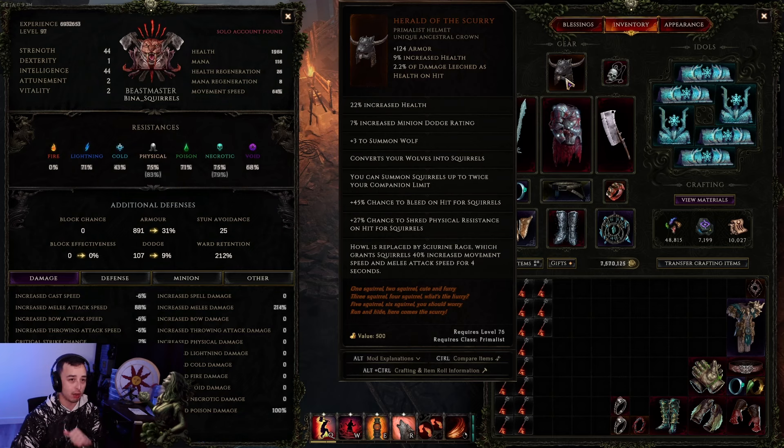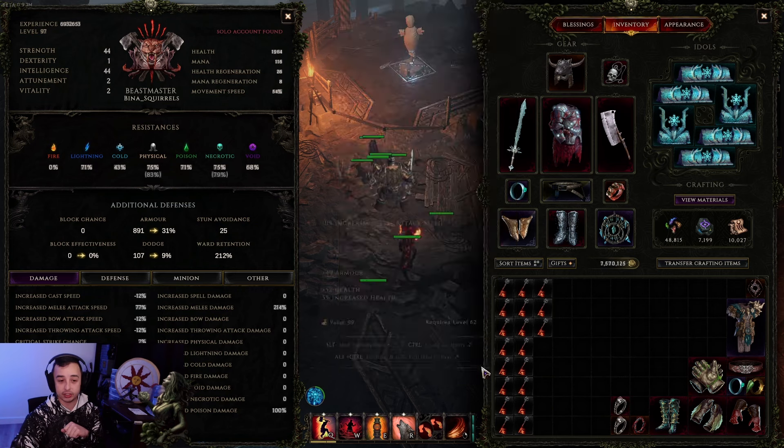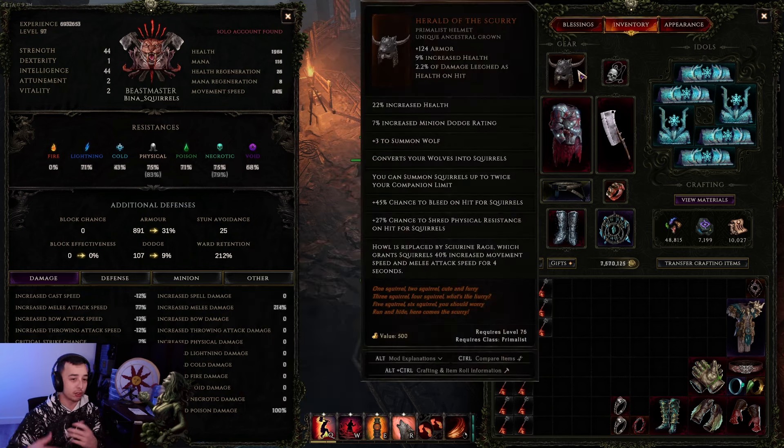To play Squirrels, you need the Herald of the Scurry Helm, which gives you nice plus levels to Summon Wolves. It converts your Wolves into Squirrels, and you can summon them up to twice your companion limit. On top of that, your Howl is replaced by Scurrying Rage, which gives them 40% movement speed and attack speed for 4 seconds — just an insane buff, on top of other things like shredding and giving them bleed on hit. You can play Squirrels in different ways: crit or bleed, or possibly a hybrid of both.